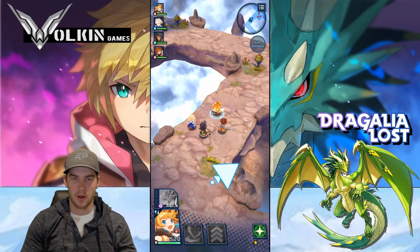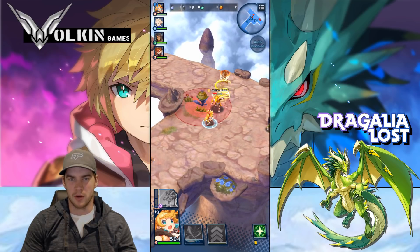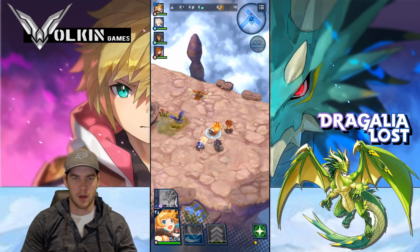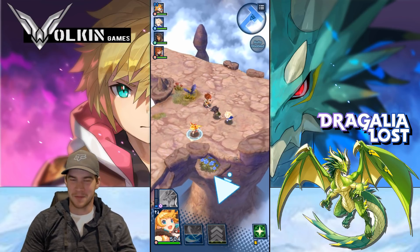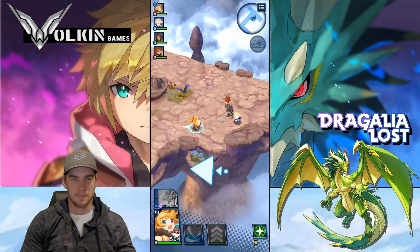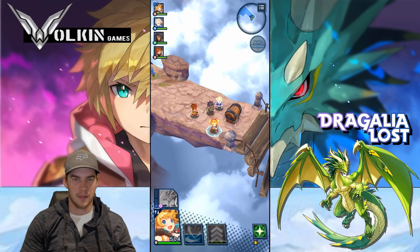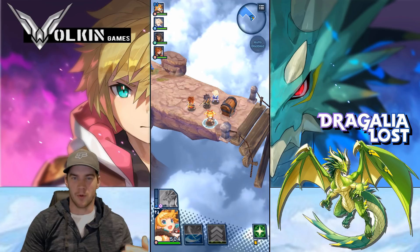The next tip: use the dodge to avoid the final blow of your attack combo. If you just keep tapping, your character will do a backflip, which can put her into harm's way — into red zones and things like that. So what I often do is tap a few times and then dodge, which gets away from doing that backflip if there's something behind you that you want to avoid.